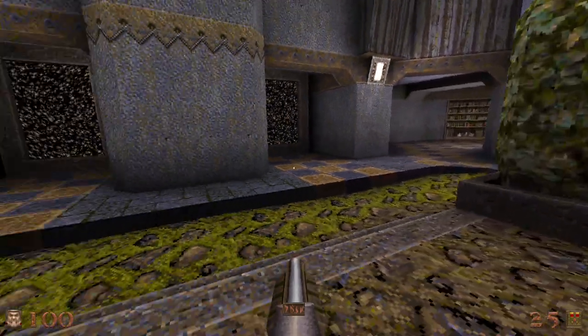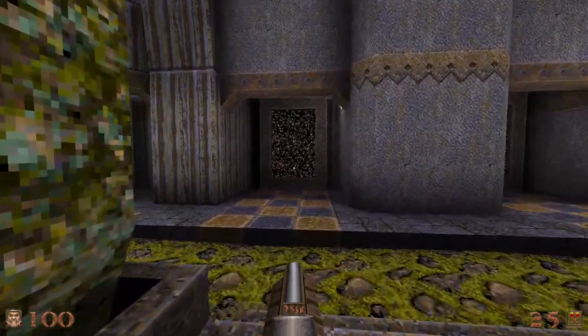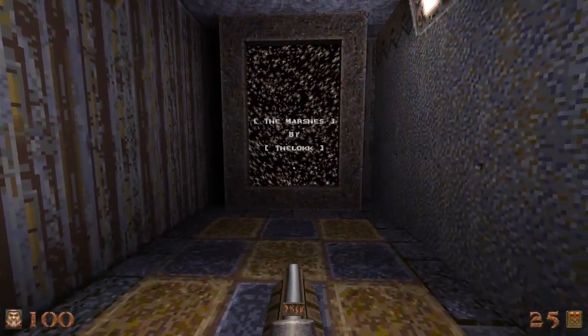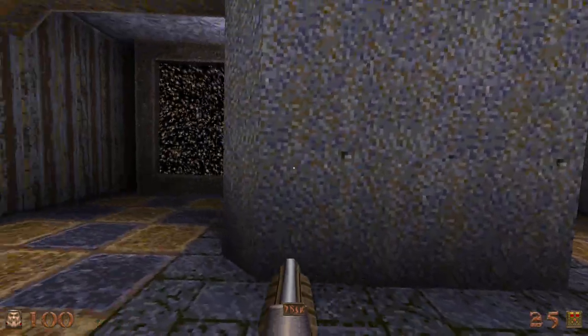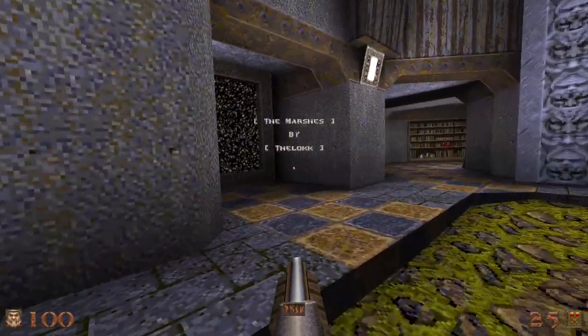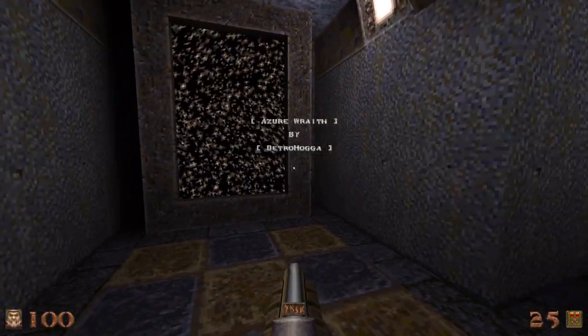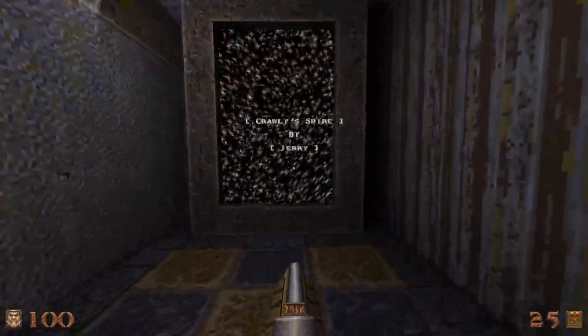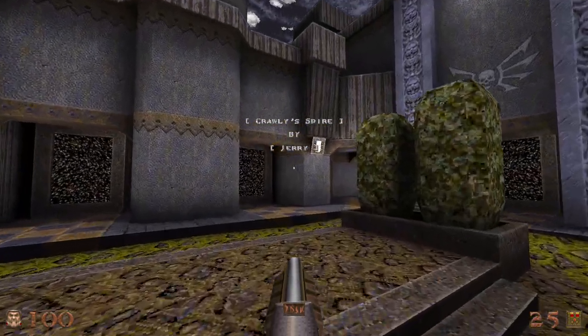Hello everyone and welcome to the second part of my retro gem playthrough with Copper. Today I'm going to be doing the rest of the maps of the West Garden. I've just got the Marshes, Keep Abridged, Krems the Main, and Inner Rift — so four. We did start the last episode with Crowell Aspire, which is a pretty fun little map.